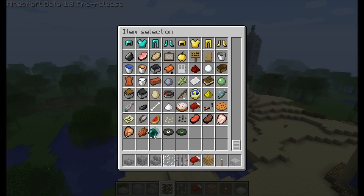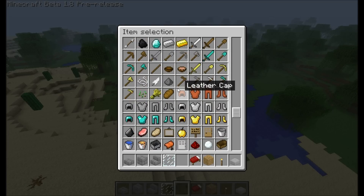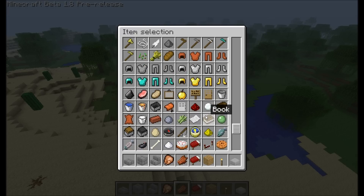Endermen drop ender pearls — I'm not really sure what they're used for yet, but wait and see. Probably like the new golden apple or XP or something. Zombies now drop rotten flesh. Chickens drop raw chicken. Melon seeds and pumpkin seeds are really nice now. When you break a melon, you get slices of watermelon. Raw pork chops and cooked pork chops — cooked ones look kind of disgusting, personally.